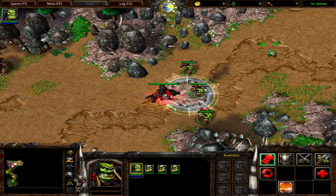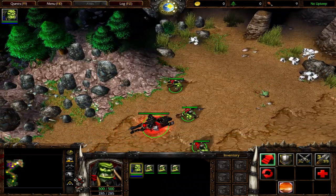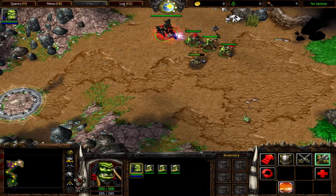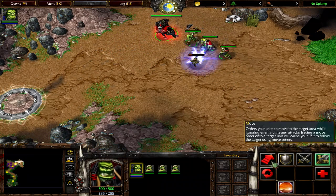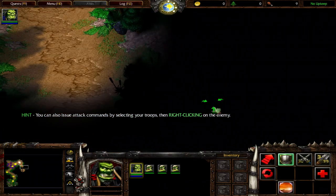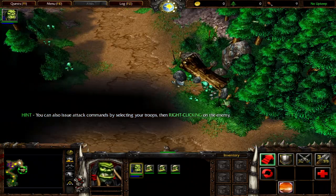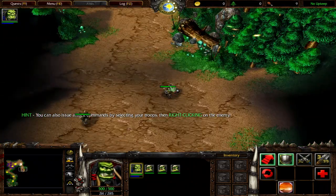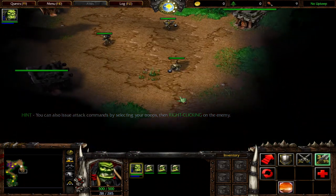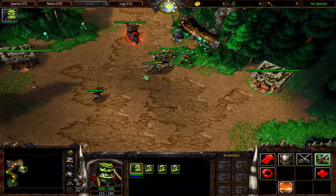Prepare yourselves. I sense a gnoll ahead. To order Thrall's forces to defeat this foul creature, select all of your troops, click on the attack button, and then click on the gnoll. This was only a scout, but the gnoll's camp lies just ahead. Order your troops to perform an aggressive attack move into the enemy encampment. To do this, select all of your troops, click the attack button, and then left-click on the ground in the middle of the gnoll camp.